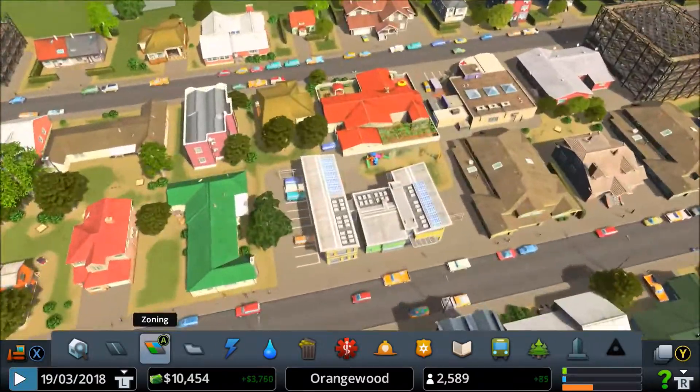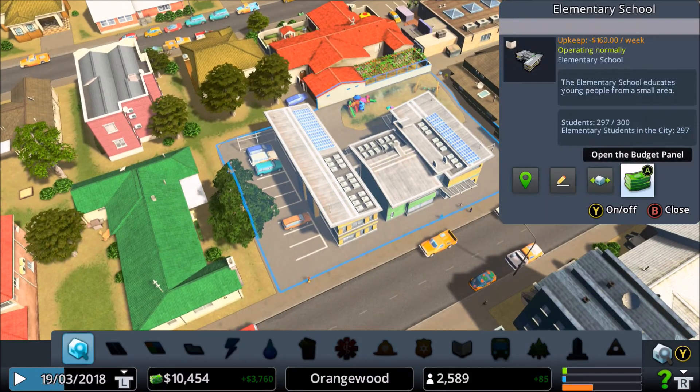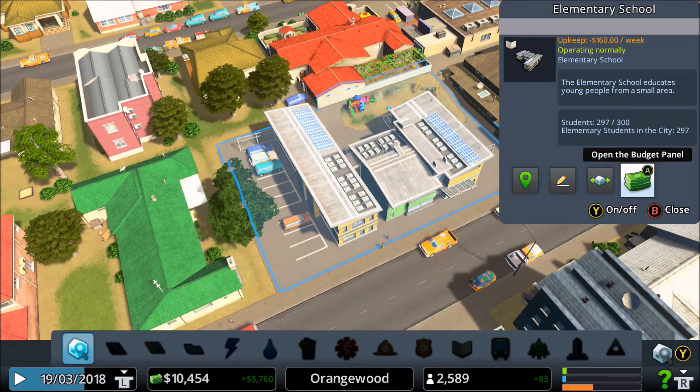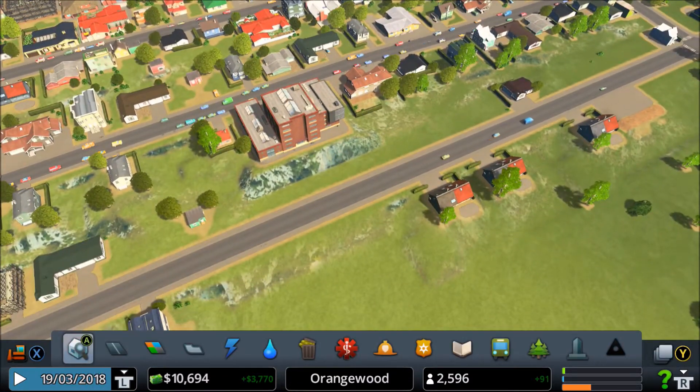How many people are in the elementary school? Let me actually take a look. 297 out of 300 - only three people can fit in.